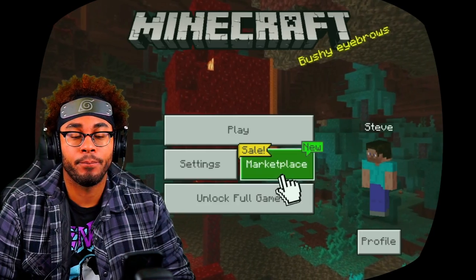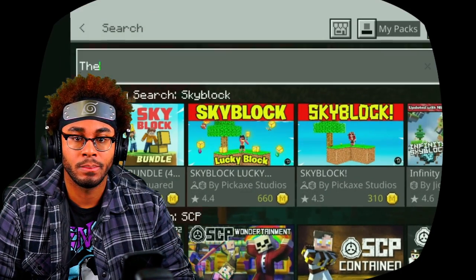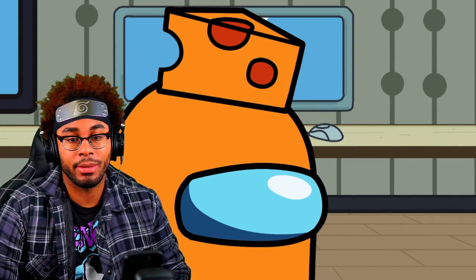That's pretty dope. I feel like a gentleman doing things the old-fashioned way - just jump right into the Minecraft Marketplace and search for Among Us. That's pretty cool, I like that. Alright, let's get back to the episode. I like that skin pack, it's a juicy one.